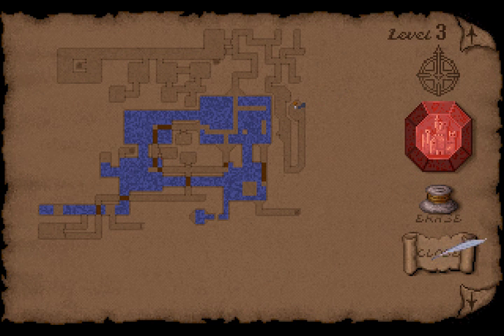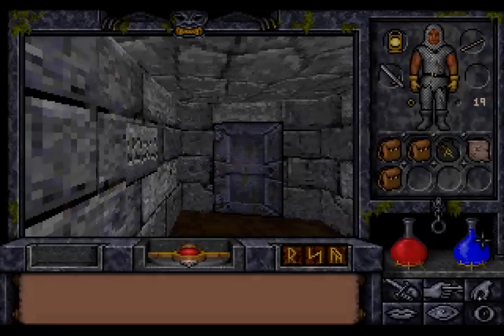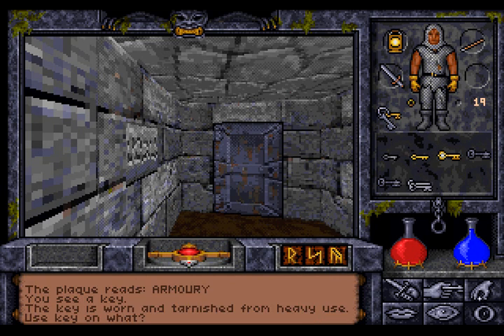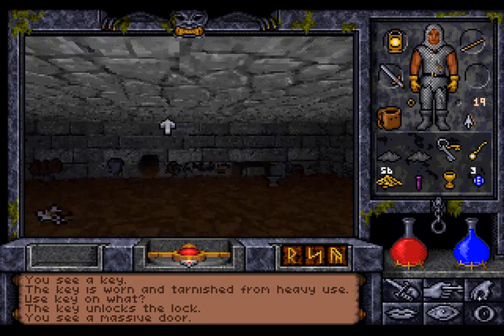So that's it, my friends — we're going to take a break here. Now that we have the key to the armory, we will return to the armory and see what's in there. And here we are on level 2 at the armory. Let's try our new key here — it unlocks the lock. Great.